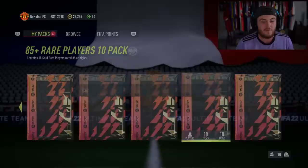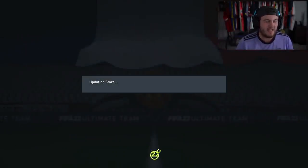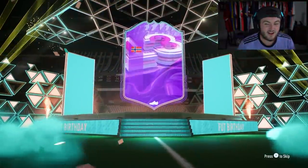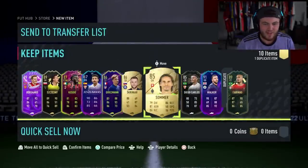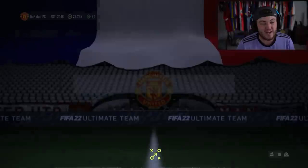Mbappe fits my squad perfectly - if we can get him that'd be great. I also have my 85 times ten which I'll open first. Let me get my duplicate fodder real quick. 85 times ten - what are we getting? A Foot Birthday - it's going to be Foot Birthday Urdegaard! We don't even need to open the other pack and it's already won. We'll open it anyway because I want a nice Team of the Season.